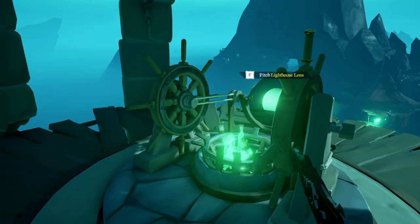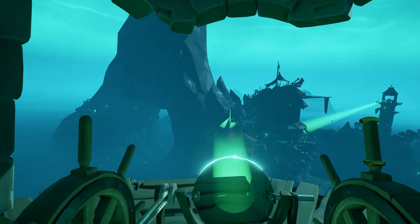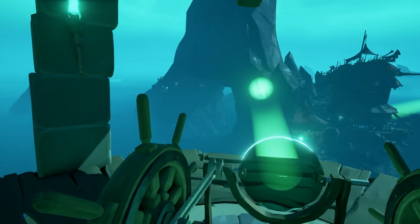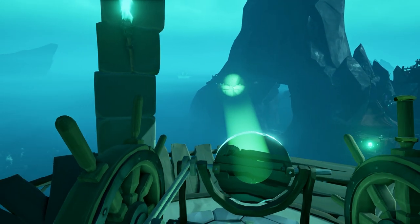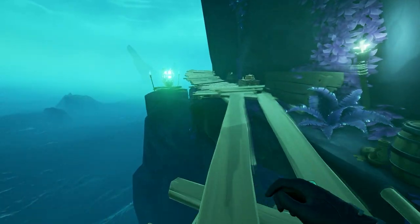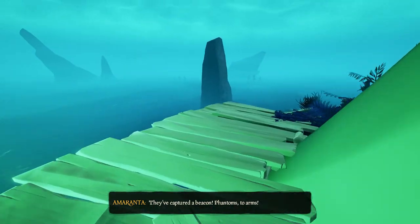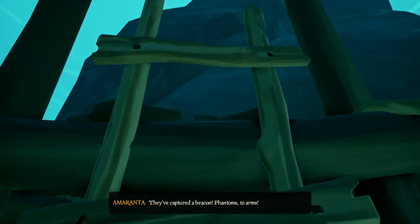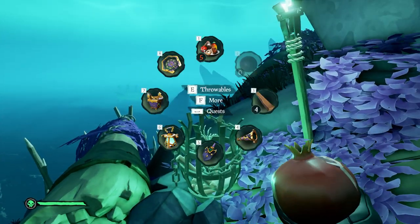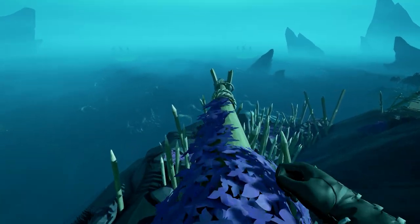Note that there are a couple of checkpoints in the form of letters available, so you don't have to go across the whole island every time. Cross the bridge and follow the path until you end up at a broken mast. Next to the mast, you will find another brazier, which is also going to reveal another big brazier once it has been lit up.